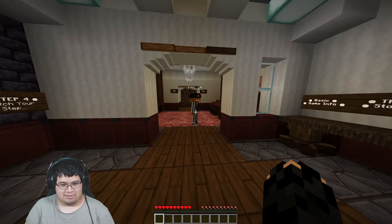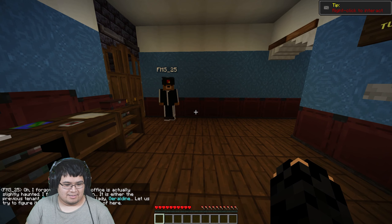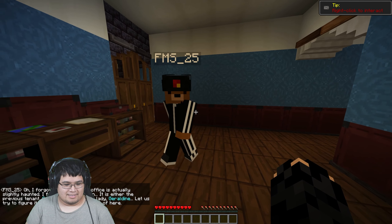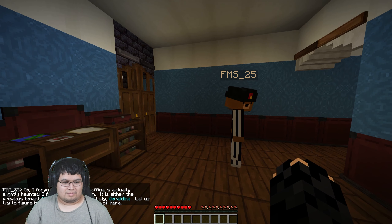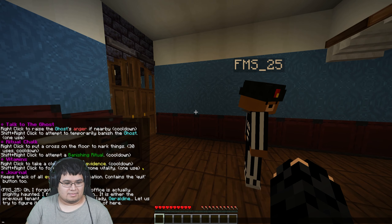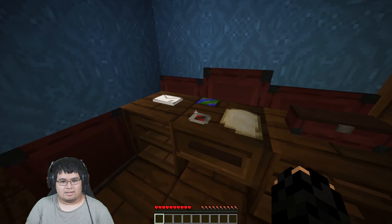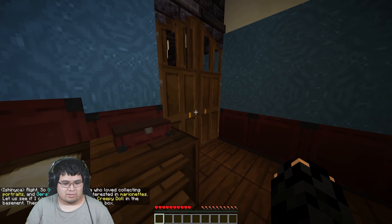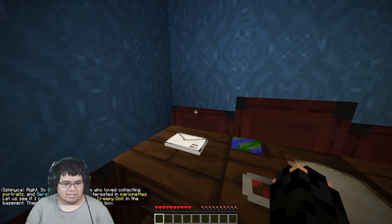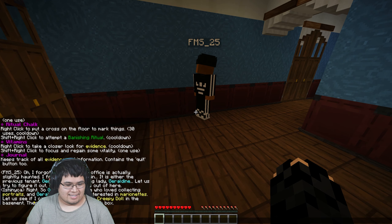Right, let's go. Let's go to the toil room. Oh, I forgot — this part of my office is slightly haunted. It is either the previous tenant Gerald, or the cleaning lady Gerald Dine. They got imaginative with names, didn't they? Let us try to figure it out so they can let us out of here. So Gerald was one who loved collecting portraits, and Gerald Dine was greatly interested in Marinette. Let's see if I can find a painting and a creepy doll in the basement.